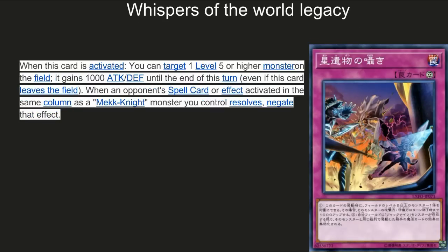Next up, Whispers of the World Legacy. When this card is activated, you can target one level five or higher monster on the field and give it 1000 ATK and DEF until the end of the turn. Even if this card is destroyed, if one of your opponent's spell or trap effects is activated in the same column as a Mech Knight you control, you get that effect. The ATK boost is really good since it can be activated during the damage step, and the negate is solid as well.